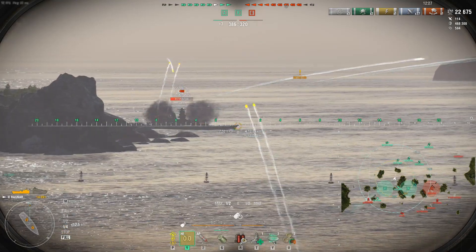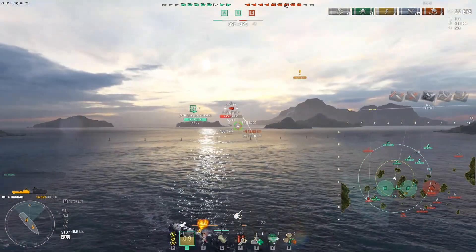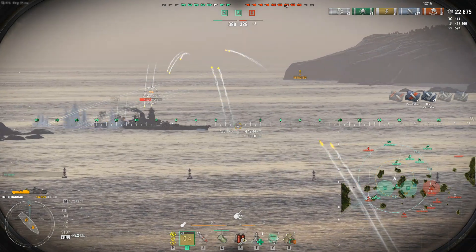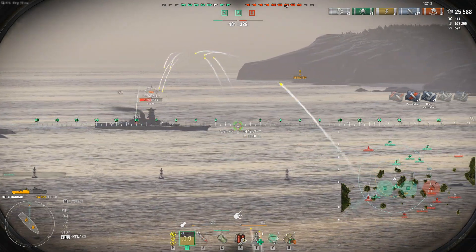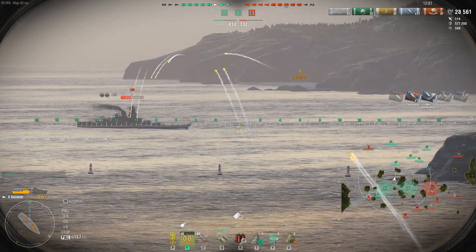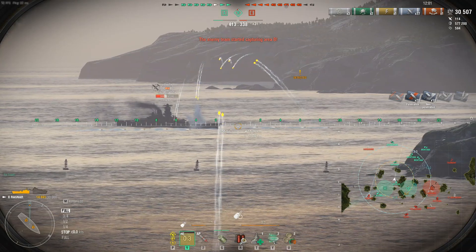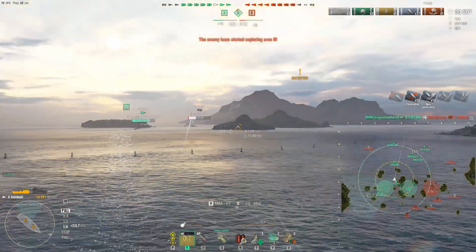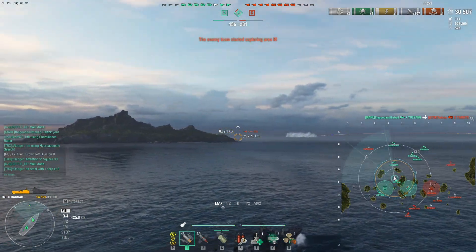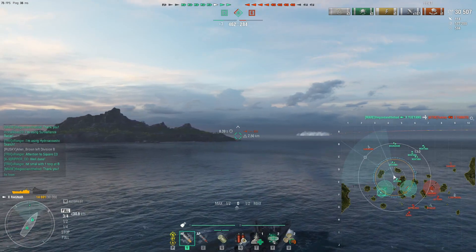We spot the Harugumo on the minimap at the northwest section — our team pings him, and he pops up on the map while I'm shooting. That's my next target. I've got to get rid of this Yamato fast otherwise Alpha cap will fold. The strategy: pick a target, stick with it, eliminate it, then move on. The Yue Yang's deep-water torpedoes help out great against cruisers and battleships, and we eliminate the Yamato — watch our team start moving toward Bravo and Charlie cap.